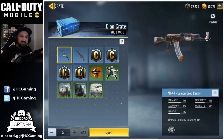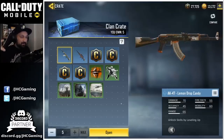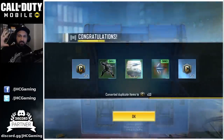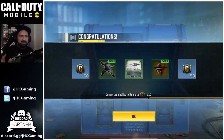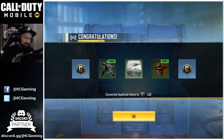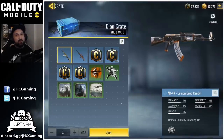Let's open 5 at once. 3, 2, 1, let's do this. 5 crates. Can we get it? I got a new spray, so I think I got all the sprays. 100 more credits and 10 for the duplicate. So no luck this week. Let's hope maybe next week.